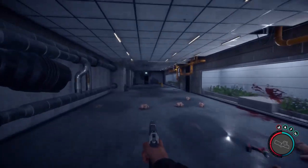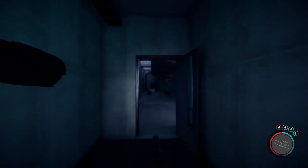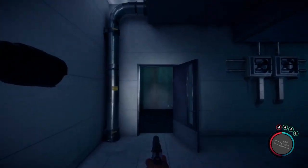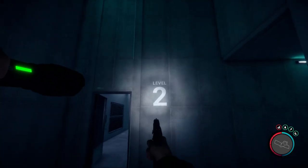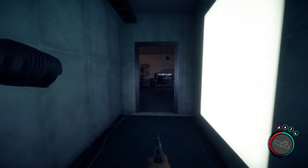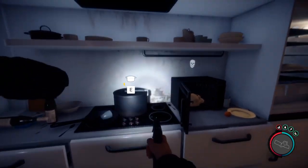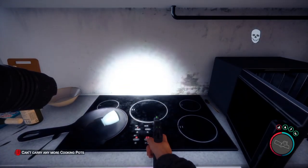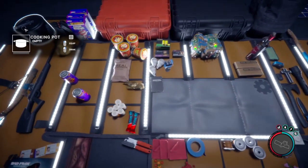Now follow me. Go into that room and here is our cooking pot. Click the E button to pick it up. You can find it here in your inventory.